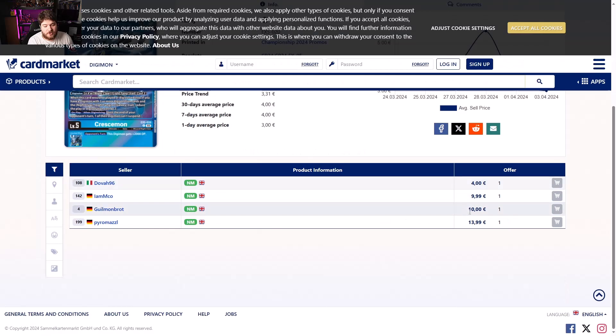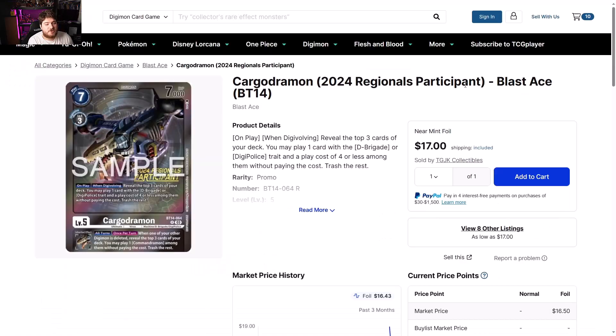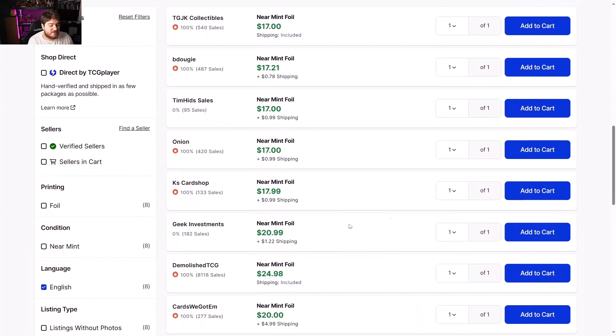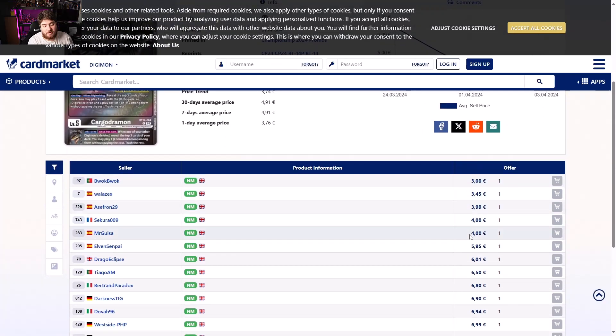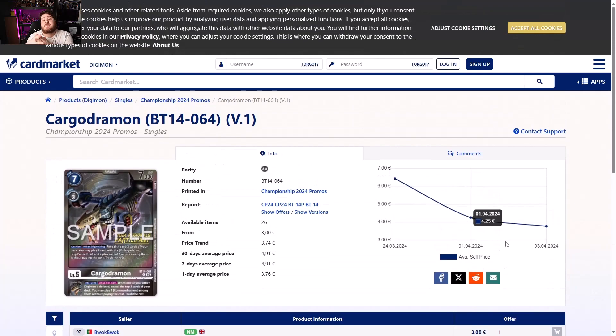Crescentmon — $16 and climbing as well. I'm just going to wait for this to drop. Europe side looking like four euros to 14 euros. Cargo German Regional Participation Blast Ace is going down — sitting at $17. I'll wait for it to drop. Europe side looking like three euros to seven euros — come my way please, I'll pay that price.